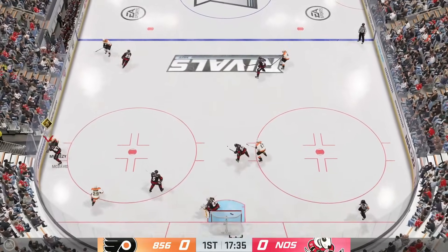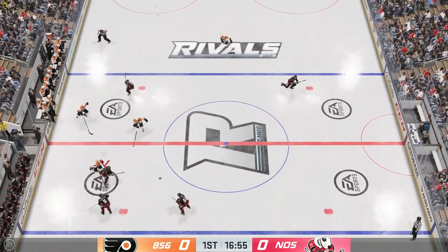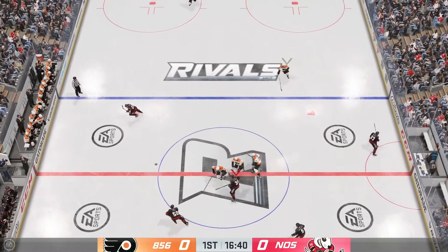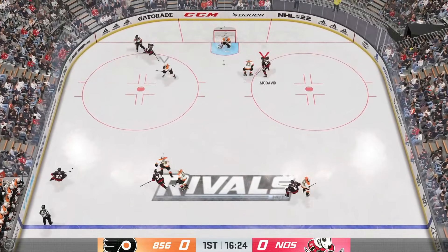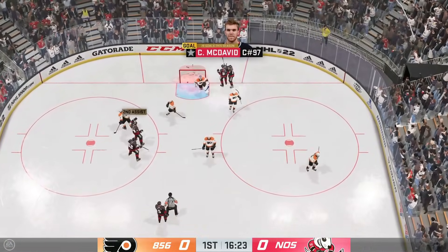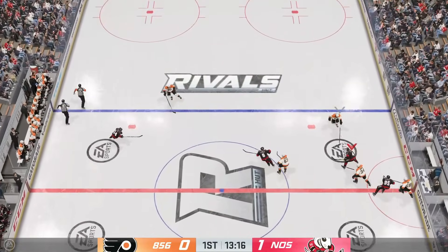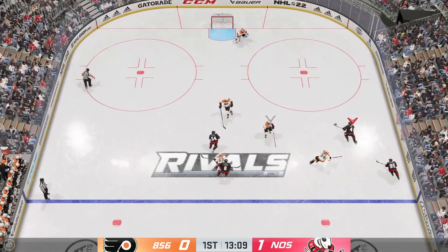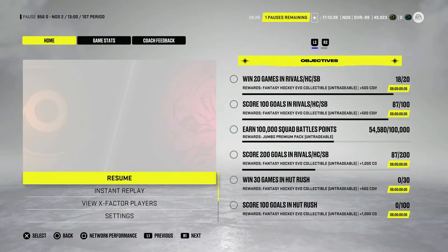One of the more advanced ways to score in NHL 22 is the saucer pass. In 21 there was no pass-intercept model so you could throw passes blindly through five players. In 22 it's turned back on, so you've got to manually saucer to get over players and sticks in your way. In a two-on-one or two-on-two when your far side winger hasn't separated enough, saucer it — once you learn how to aim it correctly, it's extremely effective. Also, don't ignore rebounds and in-tight shots. When you have no other options, fire it low for the pads. Learn how to do that and you can get rebound goals extremely easily in NHL 22.